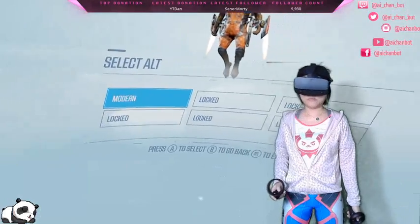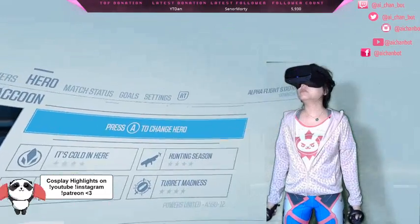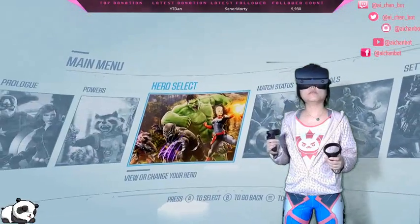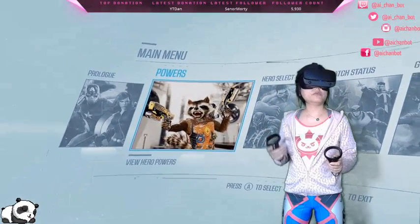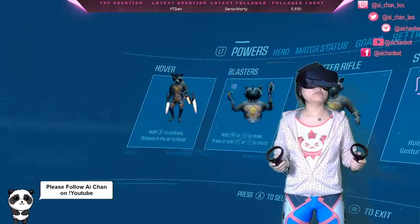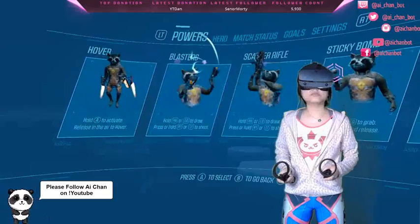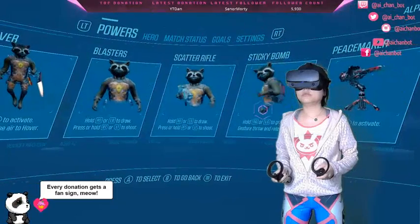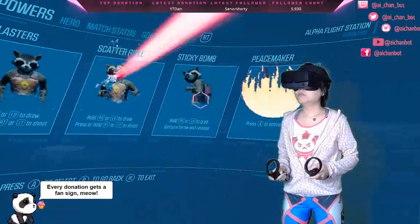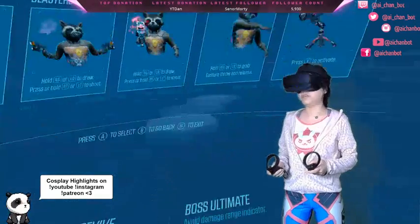Okay, modern locked. Let's name it default — we have no other costumes, that's fine. Powers — new hero powers, that would be nice. Hold A to activate, release in the air to hover. This guy can fly! Hold RG/LG to draw, press RT/LT to shoot. Hold RG to grab and release — peacemaker. Press X to activate air strike.